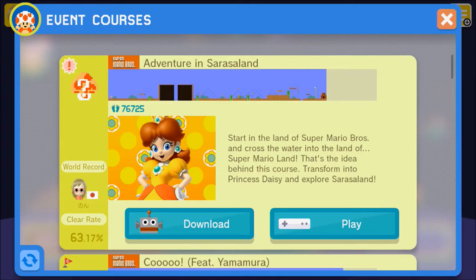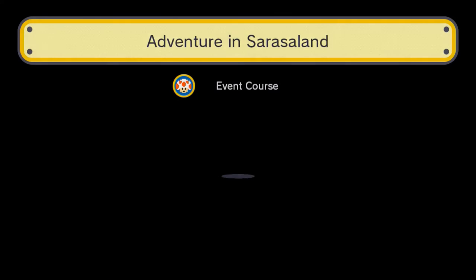Hello and welcome everybody, this is GOGSGAMING and today we're gonna do the Adventure in Sarasaland course. It says: start in the land of Super Mario Brothers and cross the water into the land of Super Mario Land. That's the idea behind this course — transform into Princess Daisy and explore Sarasaland. Okay, let's do this and see what this course is all about.